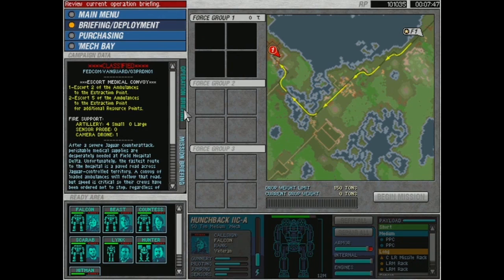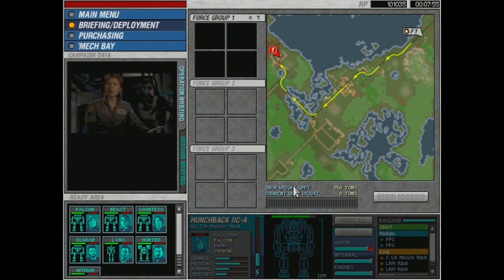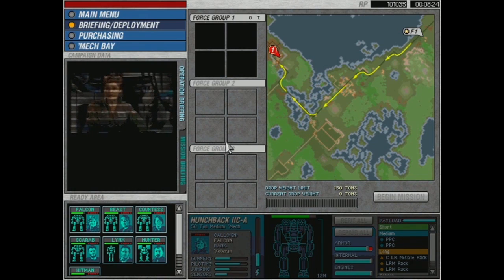We have Operation Vanguard. Incoming transmission: Zulu Company has successfully crippled the Jaguar supply line. However, Yankee Company was overwhelmed by Clan elite and suffered brutal losses. While Yankee rebuilds, I'm diverting Zulu to take out several targets west of Affindale. Do this quickly and you will be able to advance on the city itself. The Clan will not expect so bold a thrust, but maintain momentum and you'll have the advantage of surprise.